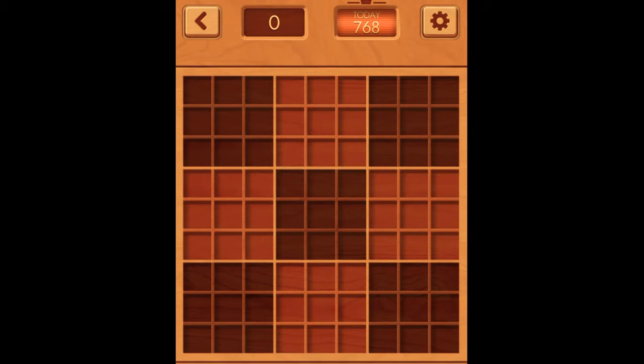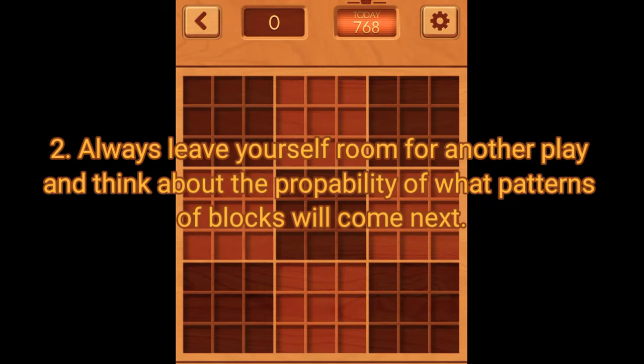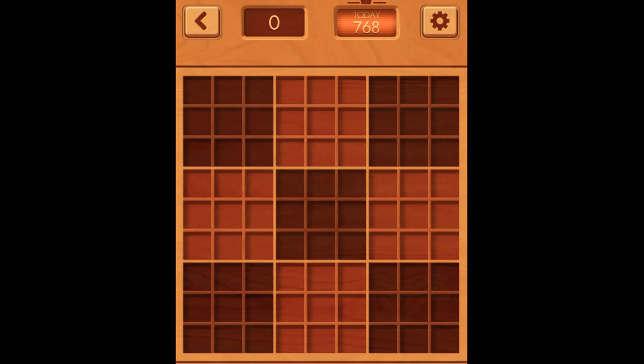Rule number two: always leave yourself room for another play and think about the probability of what block patterns will come next. When you start getting high scores, it's very tempting to score before checking what block patterns you have to play — if you play the wrong block, you might have no room left and lose. There are only so many block patterns that will appear; learn them. I'll go over all of them in a later video called intuitive block recognition.